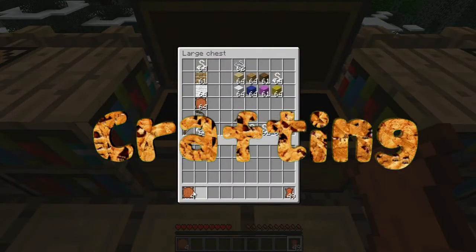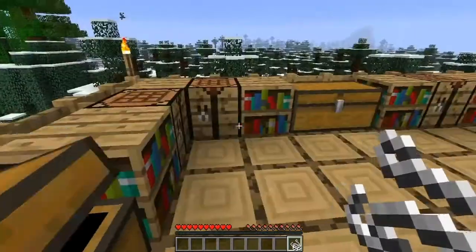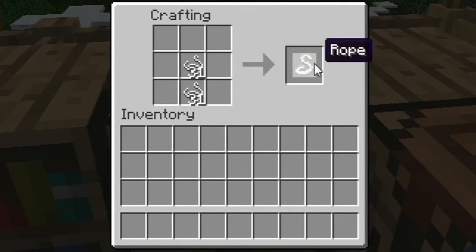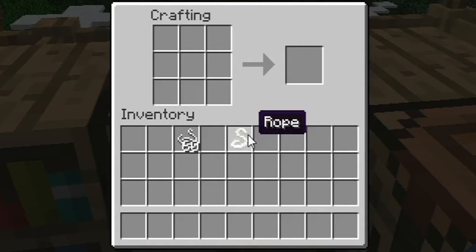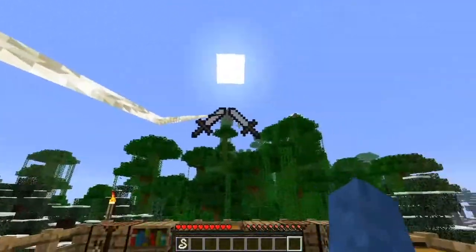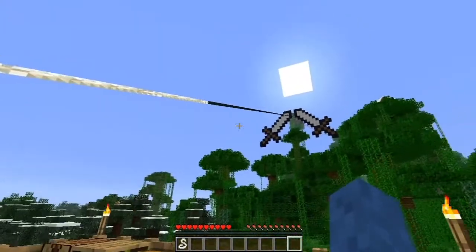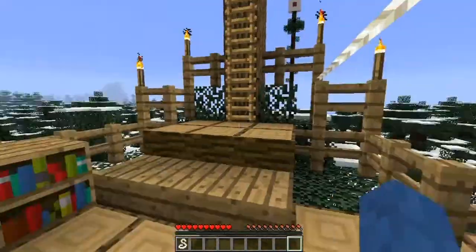Onto the crafting - we'll start with rope as that's the fundamental item for most of the other crafting. To craft it all you need is two bits of string. If you go to the crafting table, all you do is get one bit of string and put it on top of another bit and you get one rope. The good thing about this is the rope is backwards compatible, so if for some reason you need string you just chuck that into the crafting table and you get both bits of string back. If you want to build a big zipline like mine you will need a lot of rope.